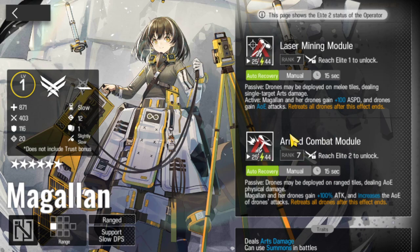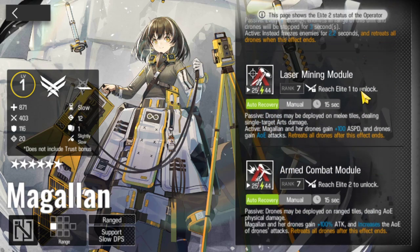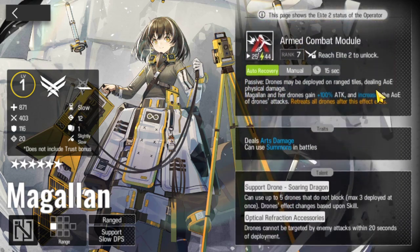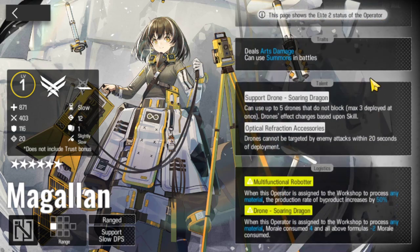They have the same cost, the same duration and she looks like she's gonna be a jack of all trades. She has physical damage, arts damage and she has crowd control. Anything you want, she's got it. The large damage, summon talents.